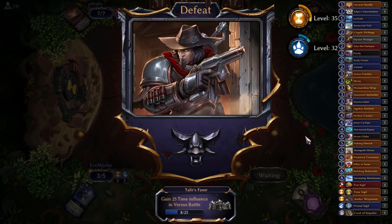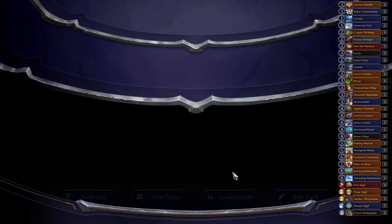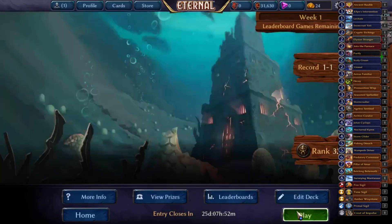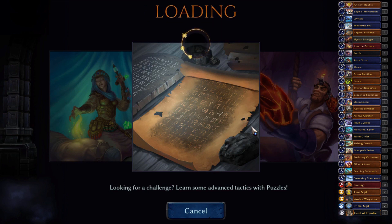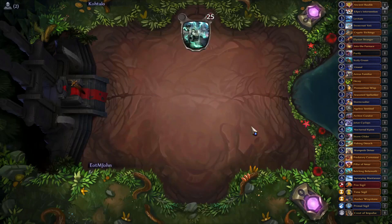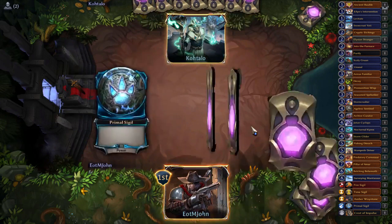As has been said time and time again, evasion is good in limited — it's almost like a maxim of limited play. That's why Huru flyers can be a very powerful archetype if the cards come together in the right way. All right, let's see how round three goes.